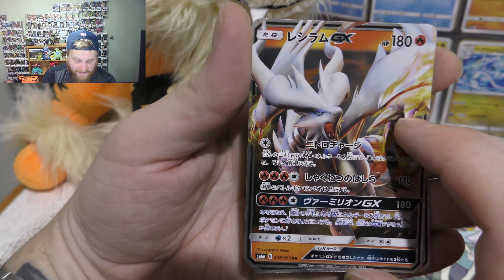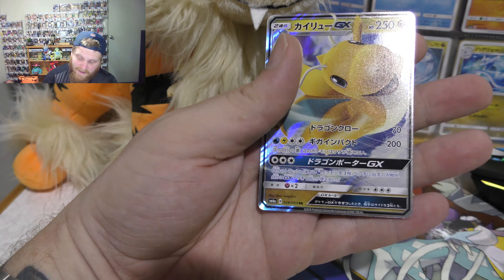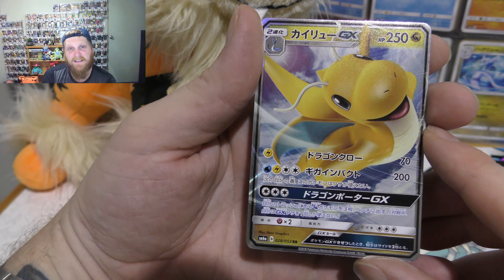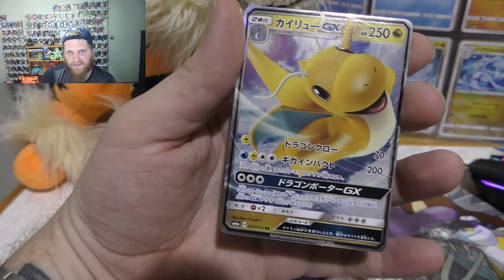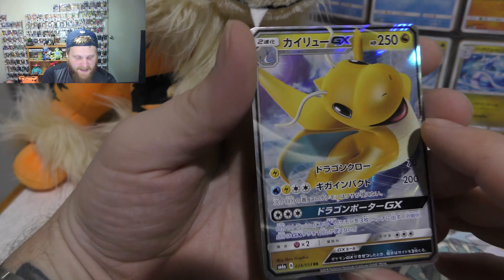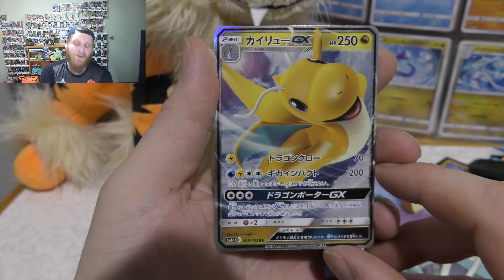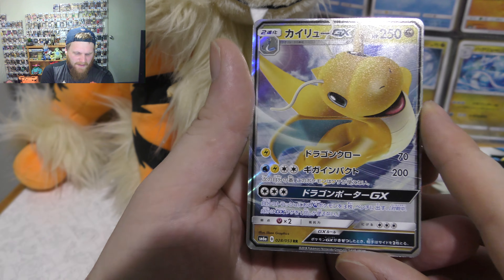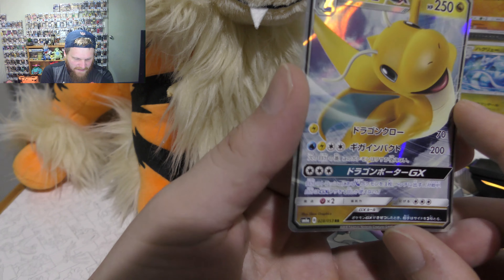It was really good to pull two GXs in this last opening so I'm pretty happy about that. Alright, so I got the Dragonite card and that's one of the ones I set out to get. It isn't the full art one, obviously it's not the secret rare one, but good card nonetheless. I'm going to buy the rest off eBay and complete the collection like I usually do. There's only 53 cards in this set, plus the secret rares, so it won't be hard to pick them all up. Some will be a bit more pricey than others, but really good to get this card.